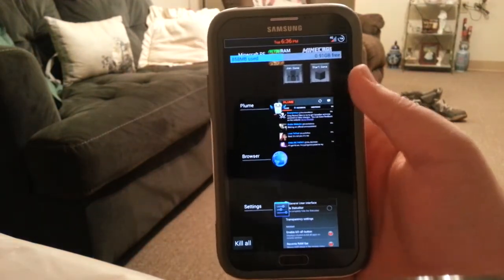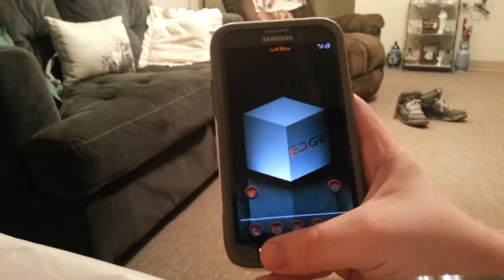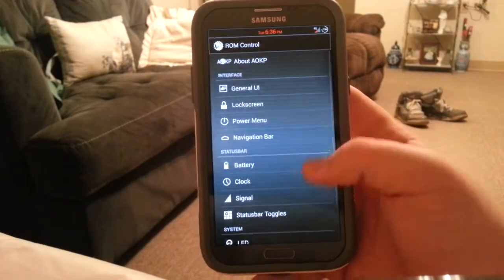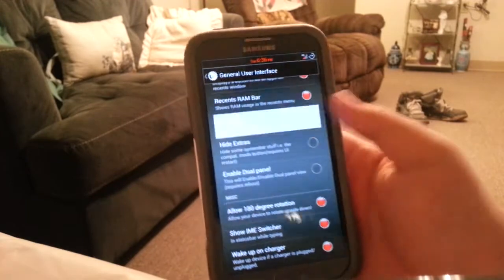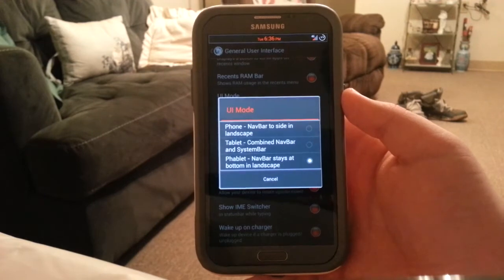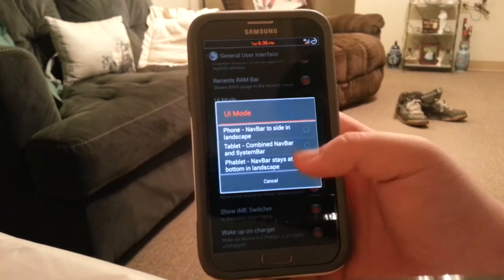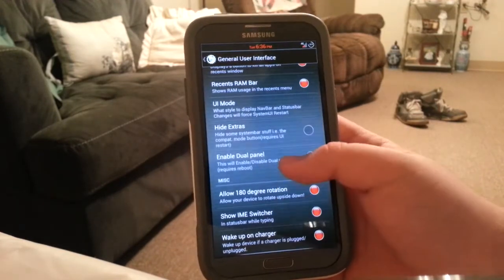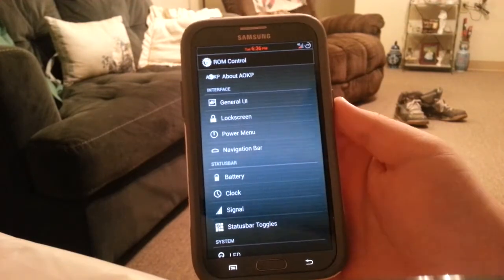There's a kill all button and the recent RAM bar right up there — it just killed all my applications. Let's go back down. UI mode is pretty neat because you don't really need all of Paranoid Android's features for this — you can choose phablet, tablet, or phone mode, and also allow 180-degree rotation.